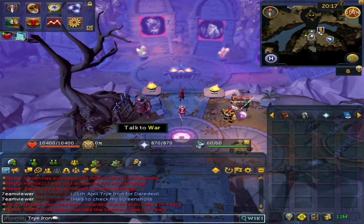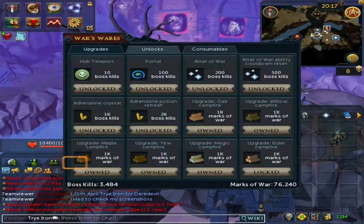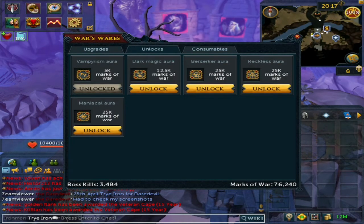Before anything, I'd like to cover the PVM of the War's Retreat shop. Once you're at War's Retreat, go to the Upgrades tab and then Unlocks. This shop is different from loyalty points because it requires Marks of War. These marks can be gained at a max of 1,000 points per hour, and the amount per kill depends on the boss. For example, King Black Dragon gives 10 points, so it takes 100 kills per hour to reach the max. Raxor gives 180 points per kill, so it takes far less time — but you're still capped at 1,000 points per hour.